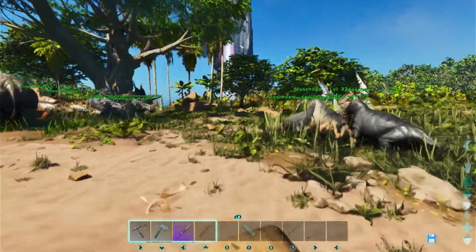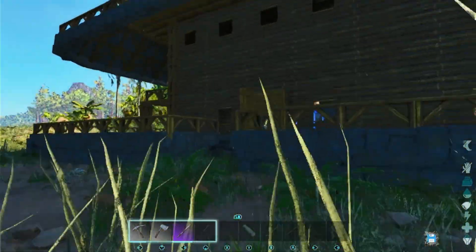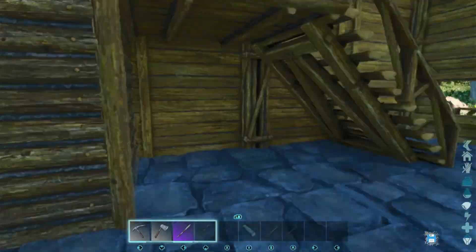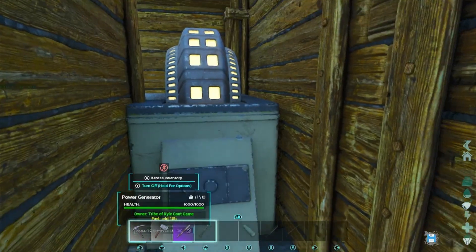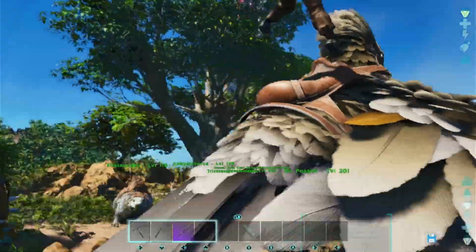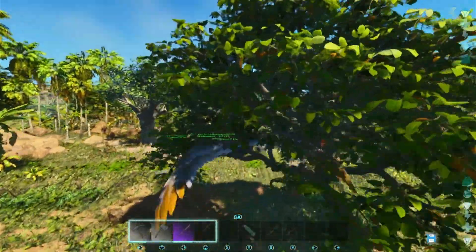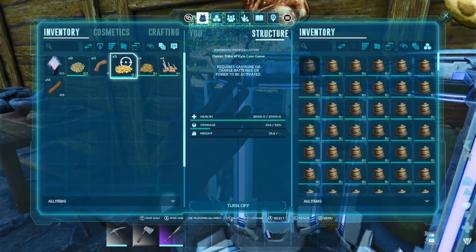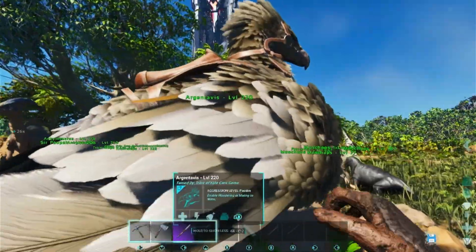Little update for you guys: we went out with the beaver, got the trough full again, got all the metal and wood smelting up. I went and got some oil, mixed it with hide, and got 115 gas in the generator — that will last four days and 18 hours. Now let's run down and plant all these seeds to get some crops going. Let me grab some more fertilizer to fill them all up while we're at it.